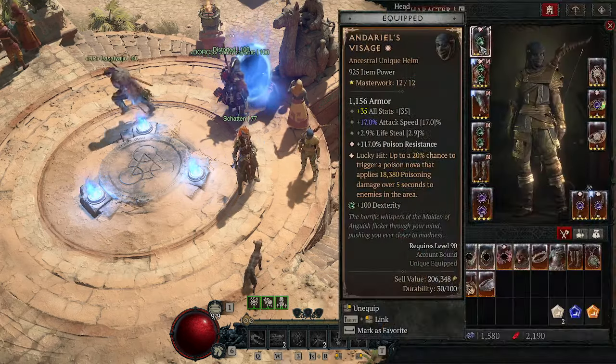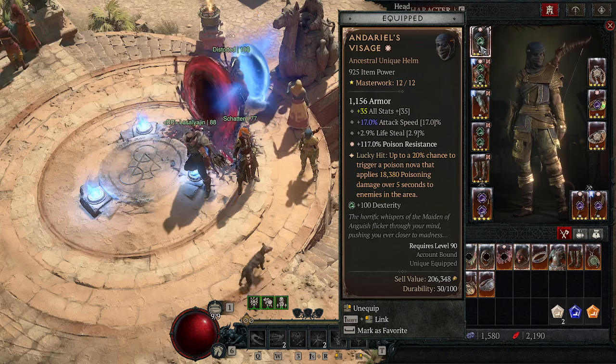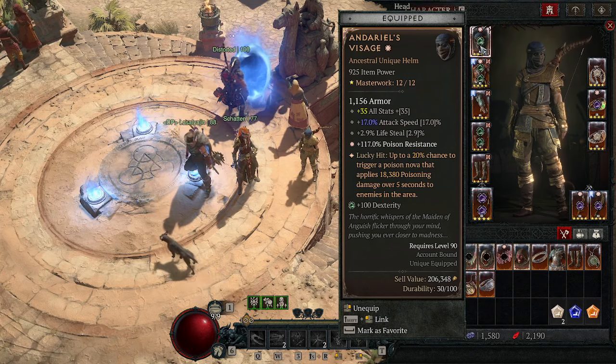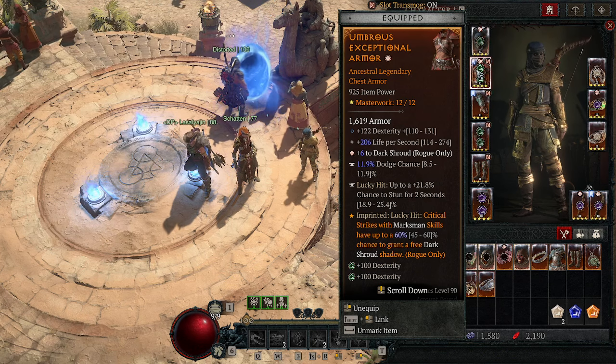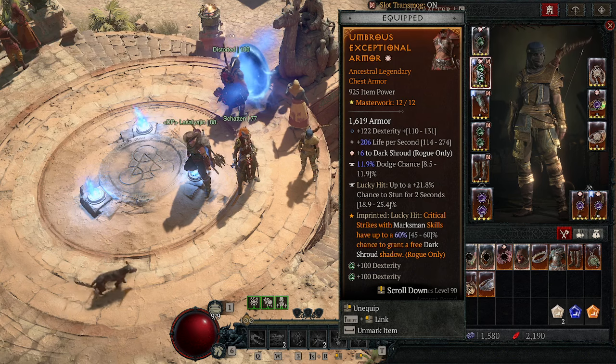Now let's go over the gear. Andariel's Visage is absolutely required — the build does not work without it. This does all of our damage: 20% chance to poison enemies in an area around us for 18,380 damage over 5 seconds. For the chest we use the Umbral Aspect so marksman skills have a chance to give us a Dark Shroud, our biggest damage reduction.